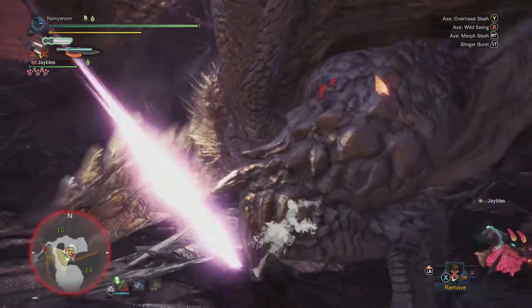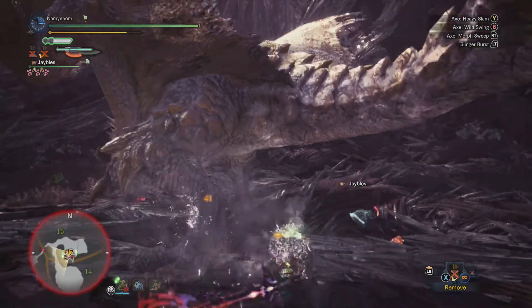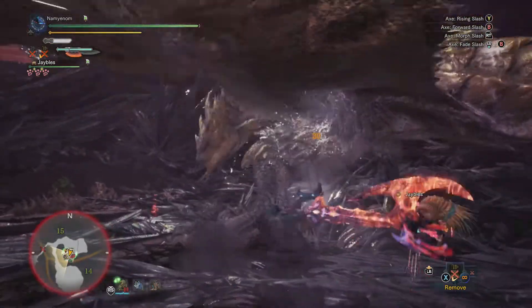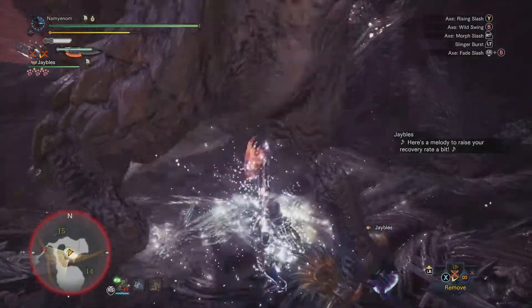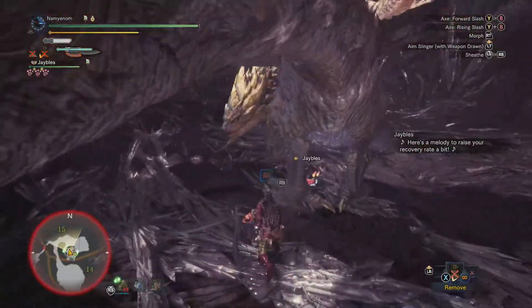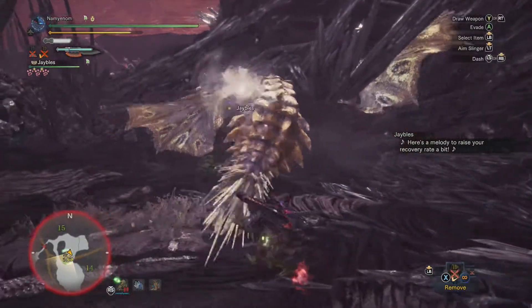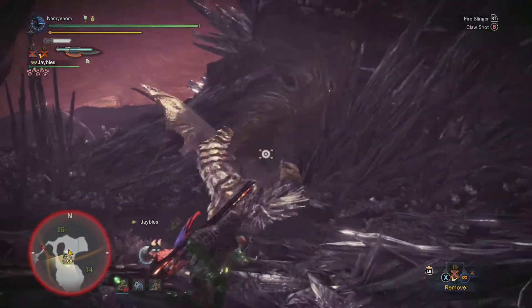On more difficult monsters, running a defense boost and health boost is probably a good idea if you like cushy builds and aren't certain about your dodging capability — or if they have big AOE attacks like this one, or Vaal Hazak, where you know you're just not going to be able to get out of dodge. I think we're about due for a yeet, what do you think?